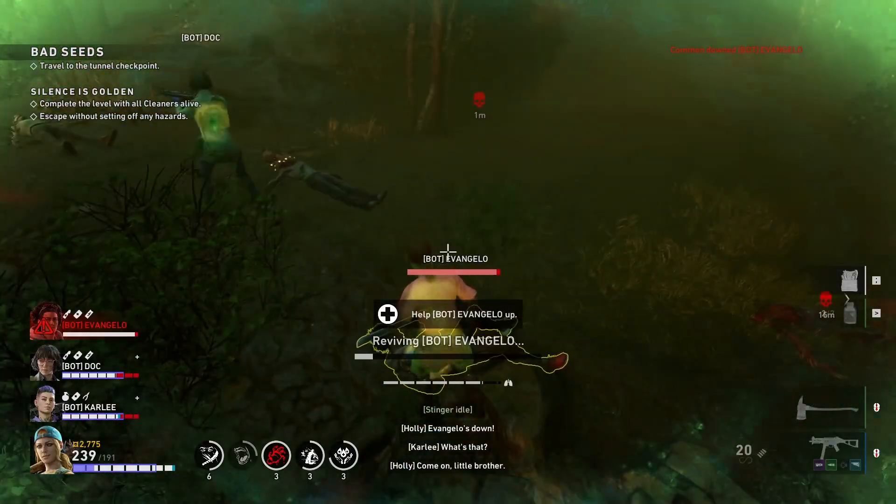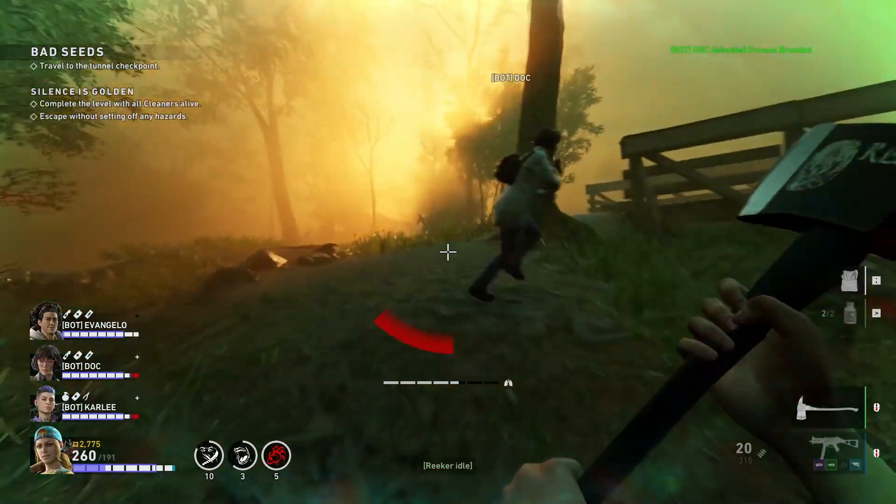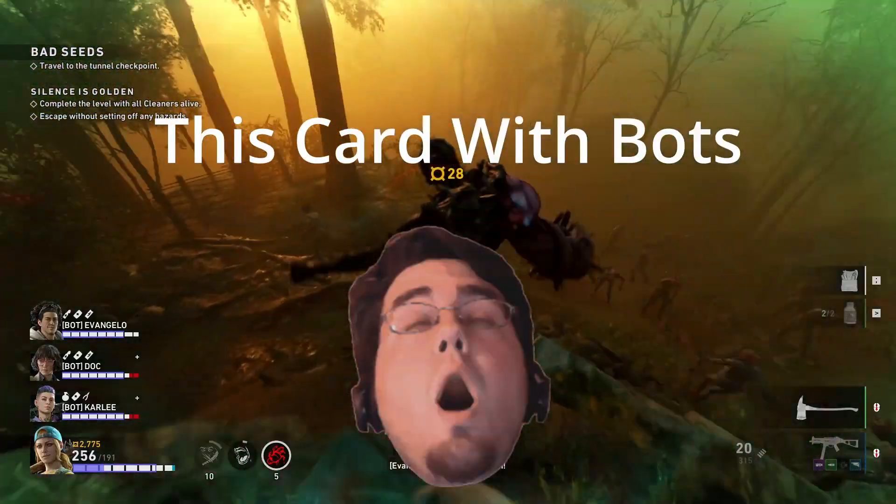Right out the gate, let's talk about Out With A Bang. This card gives you one extra life, which isn't too exciting until you look at the team effect: when a teammate is incapacitated or dies, they drop an active pipe bomb. What? This goes pretty well with having an extra life, and it's fitting that this card has hang on it as well.